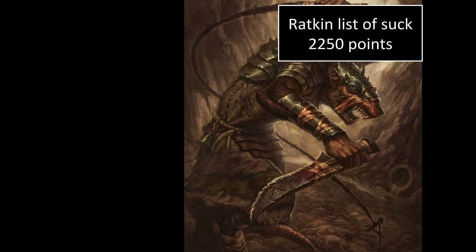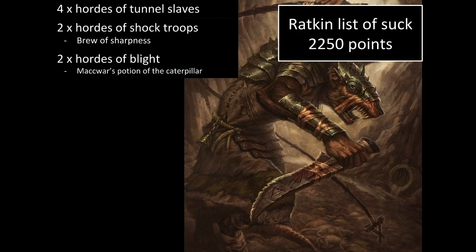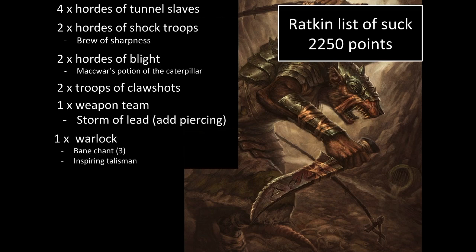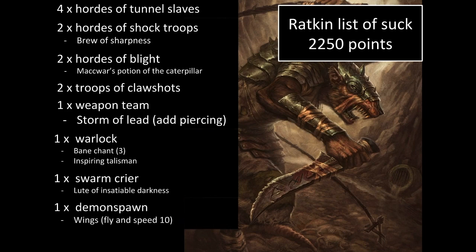There are four hordes of tunnel slaves, two hordes of shock troops — one with Brew of Sharpness — two hordes of blight, one with the Maquart Potion of the Caterpillar, two troops of claw shots, a weapon team with the piercing upgrade giving breath attack, and a warlock with Bane Chant and the Inspiring Talisman. He has native lightning bolt. Does anyone get Bane Chant three now that the Black Iron Crown is gone? A swarm choir with Loup-in Sensual Darkness and the demon spawn with wings.